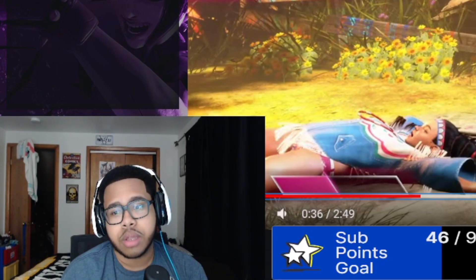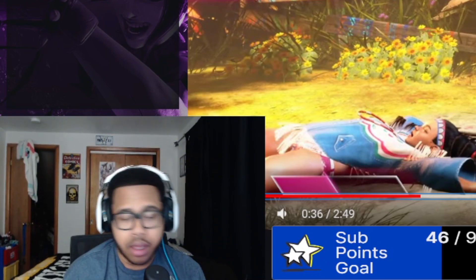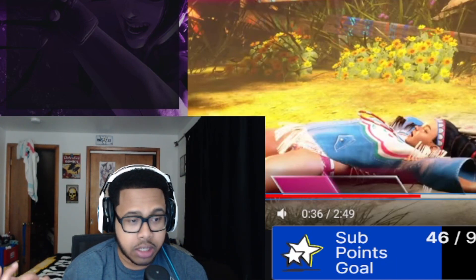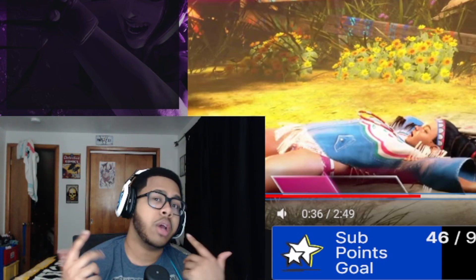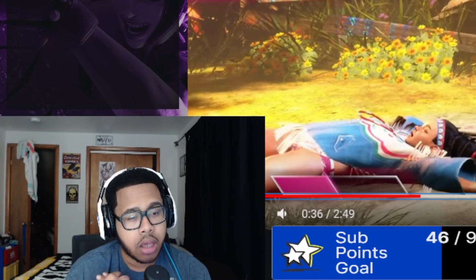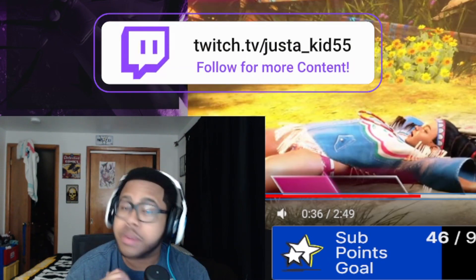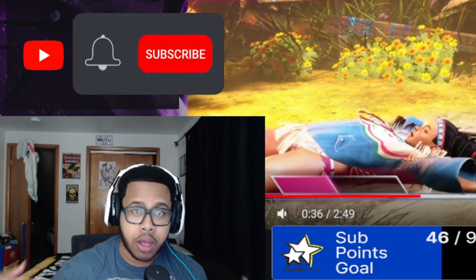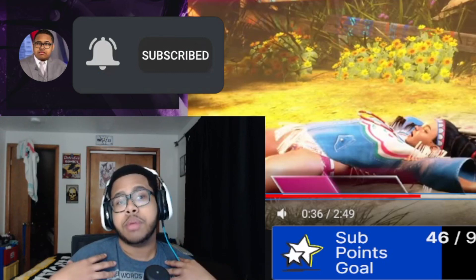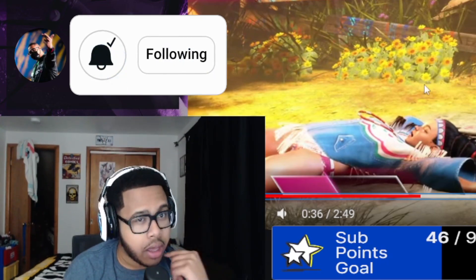Yeah, I think these characters look pretty nice — I like their supers, I like how they do their stuff. I'm definitely interested in trying out Lily for sure; Honda not so much, but I may mess with him. Leave a like and comment — let me know what you think about these two characters and the stage. You still have developer matches coming up for Cammy, so Cammy may go against JP next. Make sure to subscribe — we're getting close to 10K. I genuinely appreciate it. Follow my socials and see you guys later.